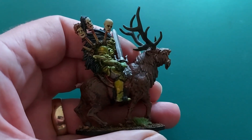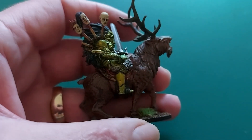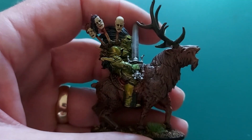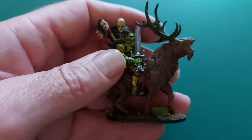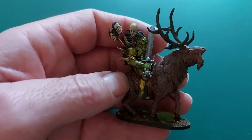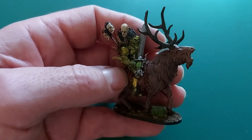Here he is, all done. Kind of lost interest towards the end — I've no real desire to paint an elk either before, during, or after. But there he is, all done. Pleased with how the green-gold armor came out in the end. I'm going to hold off doing any more Slaine figures for now because I've got the Judge Dredd bug — I'm now doing the miniatures from Warlord Games' Judge Dredd game, so stay tuned for posts from Mega-City One.